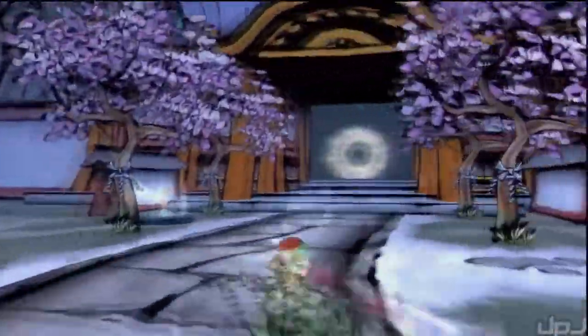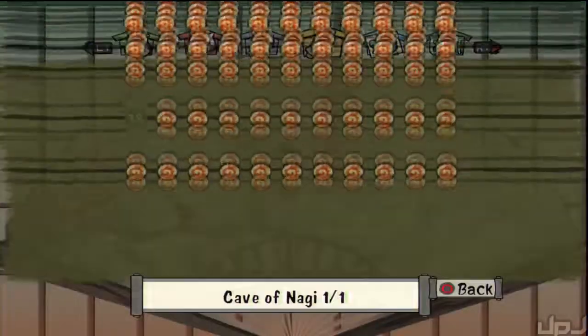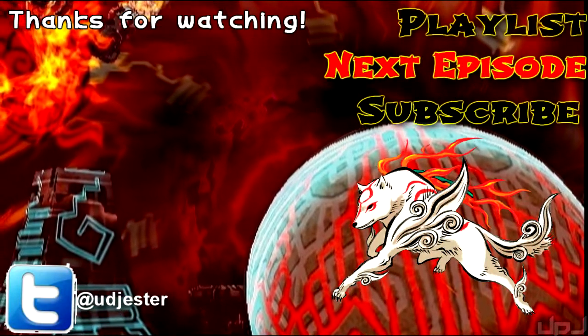Next episode it's going to be a lot of combat, a lot of fighting — we're going to be doing the wanted lists. We've got all of the stray beads except just one: number 78. That's going to be a bitch and a half. But that's for later. We'll see you next time on Let's Play Okami HD. Bye-bye.